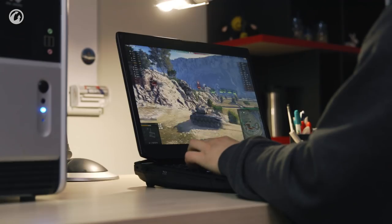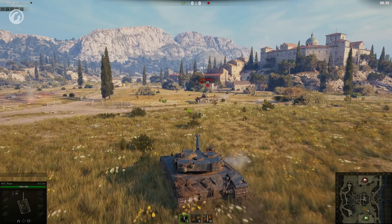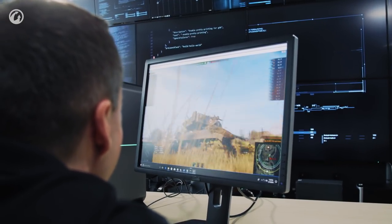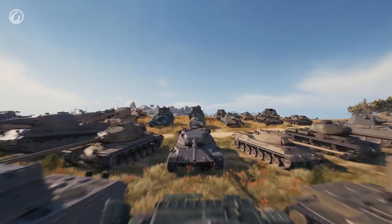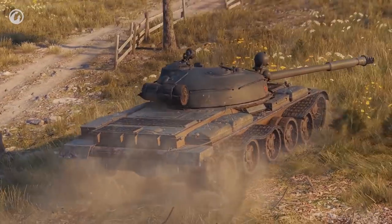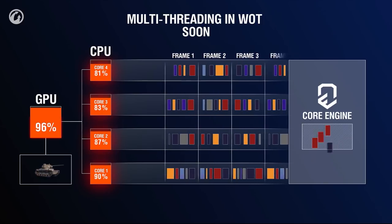However, the absolute maximum FPS is not as important for the user as not having heavy FPS drops. When 120 FPS drops to 30, this is very noticeable, even though 30 and 60 FPS is considered acceptable for playing — most console games are designed for 30 or 60 FPS. Now that most players have quad-core CPUs, multi-threading can be implemented into the game — multi-threaded rendering, to be precise. To do that, the engine must be taught to perform calculations simultaneously on all available cores, not consecutively.